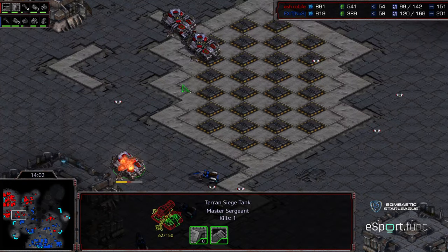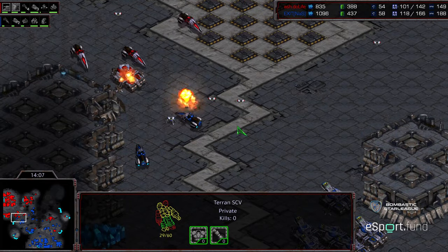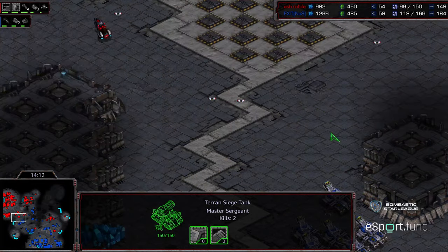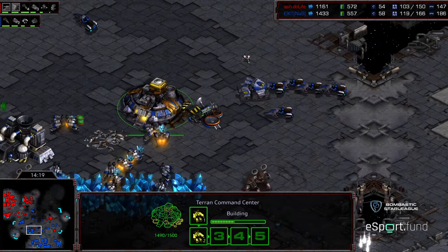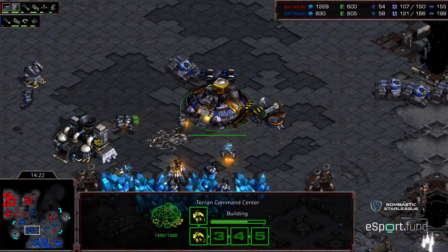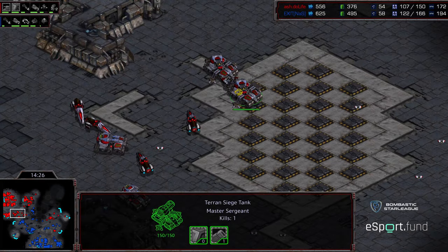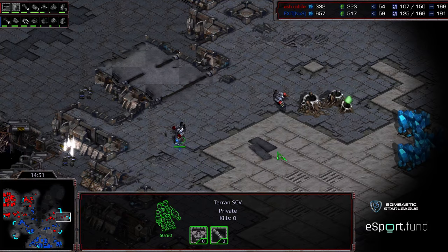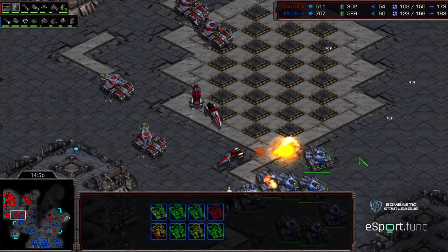Still some additional siege tanks to the north, and Do Life is in a potentially precarious situation. More vultures being wiped out. But this is a big bulk of siege tanks in position, and you can see the vice starting to close for Do Life. More reinforcements moving across - that's going to allow Exit to go ahead and get that third base. A mine accidentally popping and taking out a handful of units. A significant supply lead for Exit - his macro is what is giving him the advantage on this map.